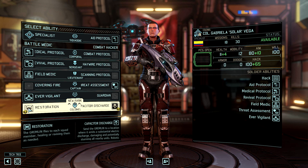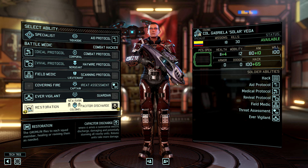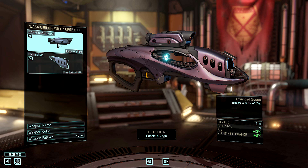Restoration is what I think of as my 'in case of emergency, break glass' ability. This is for when things go horribly wrong — you may have three or four squad mates that are wounded, and even if somebody is just panicking in addition to that, this will cause your Gremlin to fly around and fix all of them up. So we're going to take that as well.